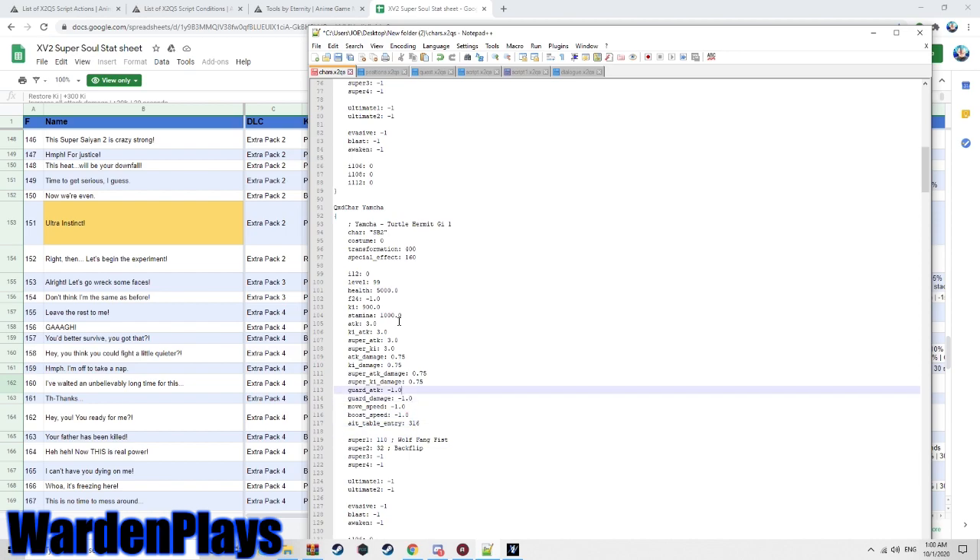Guard attack and guard damage control how much chip damage you take. Boost speed is at default values — if a character is moving too fast, lower the value from 1.0 to fix their speed.